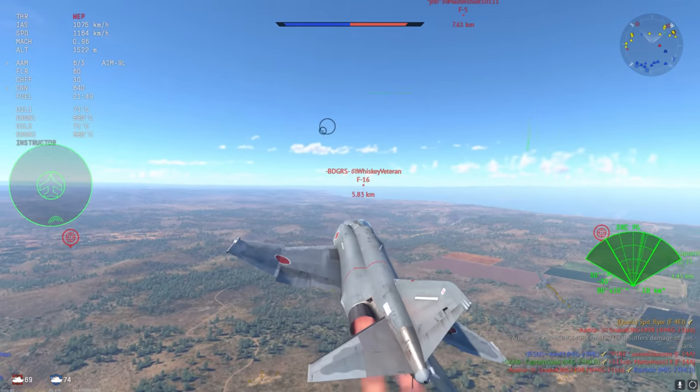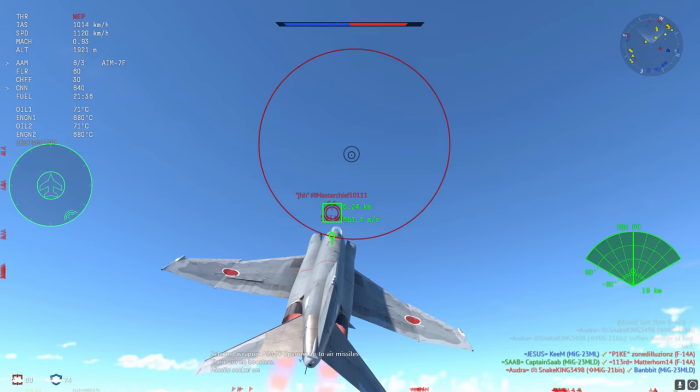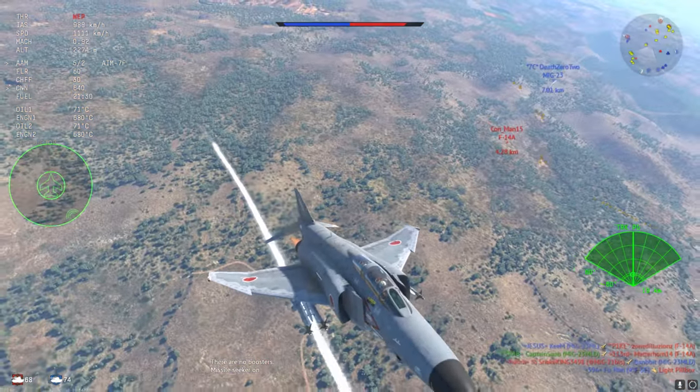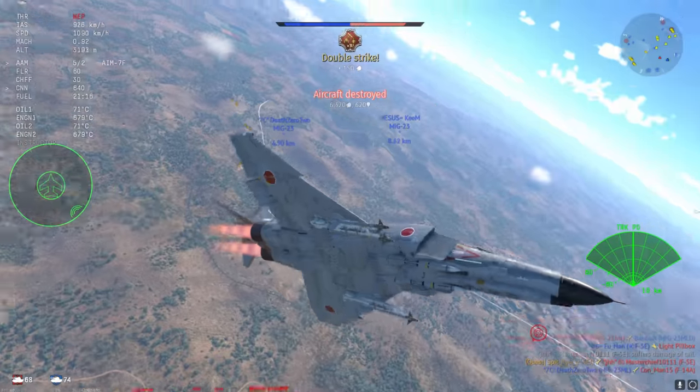The AIM-9Ls are pretty bulletproof and if no one flares you have got yourself a very easy kill at ranges of up to four kilometers. The F-5 here is feeling sorry for himself. I'm going to fire an AIM-7 — he's at altitude, there's not a whole lot he can do. I can probably even turn off pulse doppler mode but it doesn't really matter.